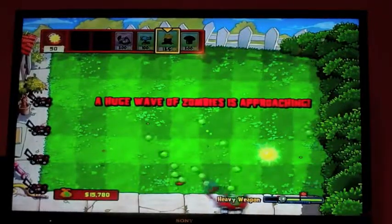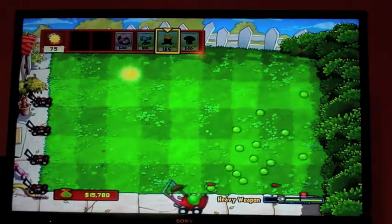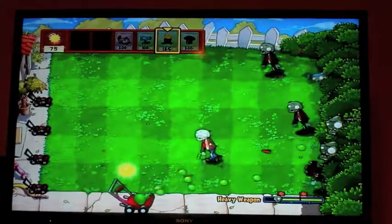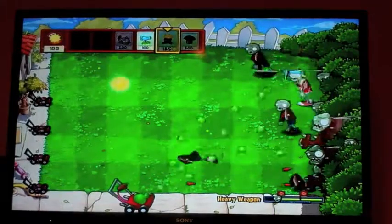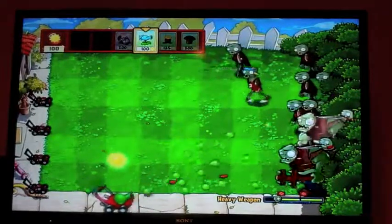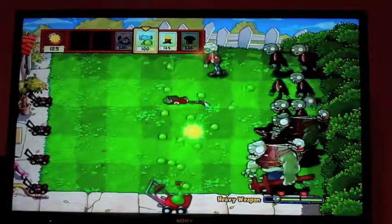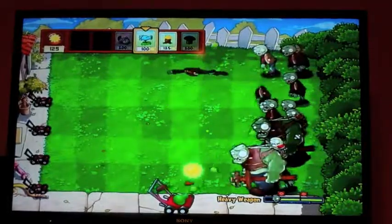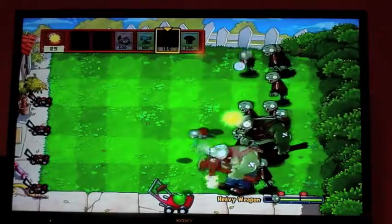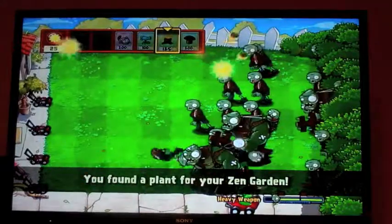I got the coin. The first Gargantuar is actually here — oh, there's two now. I guess it's random, which is kind of weird. Maybe they randomize the zombies they send, but reasonably. Then plants are zombies too — they're not really randomized. We found a plant for a Zen Garden and immediately killed that Imp.